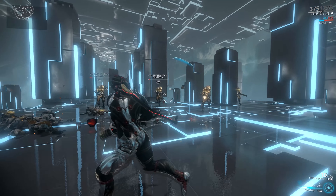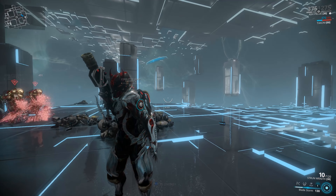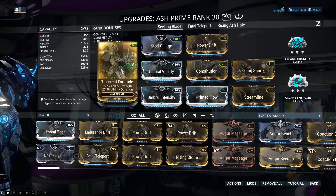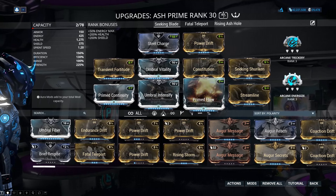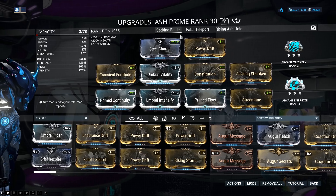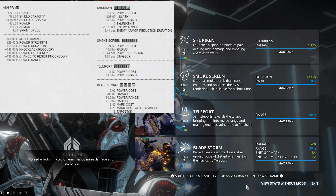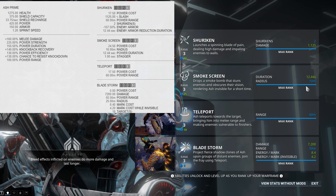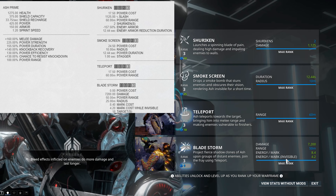I wanted to build an Umbral Ash for a combination of Seeking Shuriken but also to use his Bladestorm if I needed to. This is my Seeking build — I went for a 4-4 with Ash Prime and 2 Umbral mods. I left Umbral Fibre out, but you could stick it in if you can manage a solid build with all three Umbral mods. This build has no negative stats in terms of duration or efficiency. My Ash Prime has nearly 1300 health, almost 13 seconds of stealth, 100% armor strip from Seeking Shuriken with Shurikens dealing over 1100 slash damage, and his Bladestorm hits for 7200 — which also scales up with your melee combo counter.